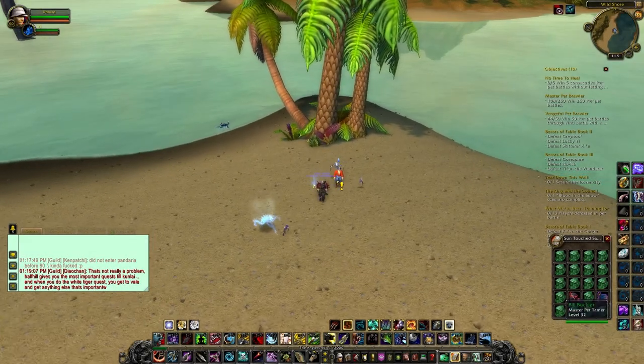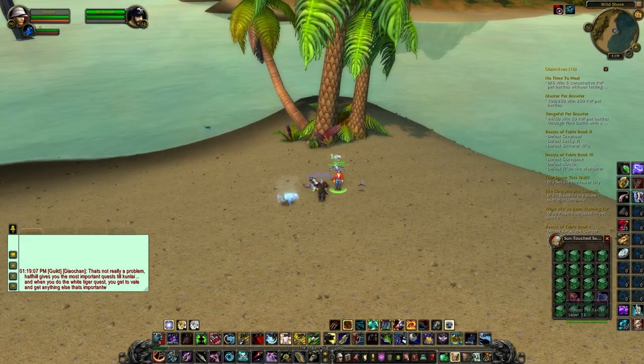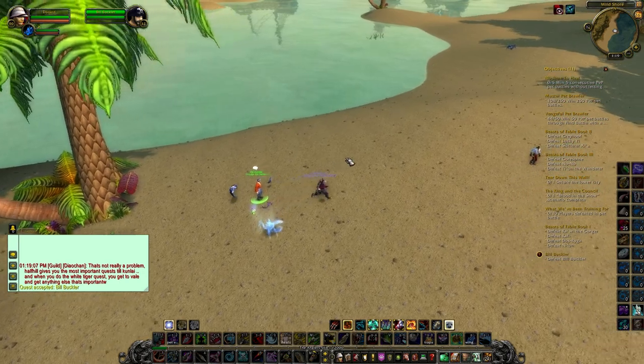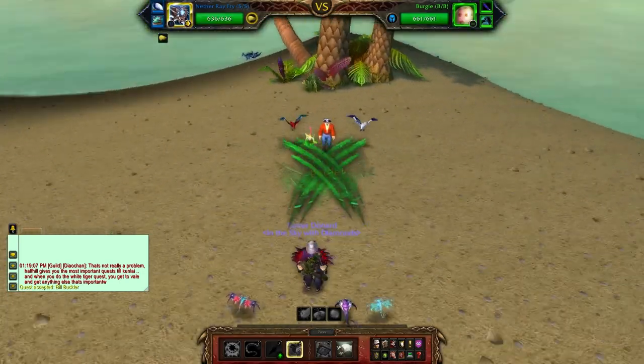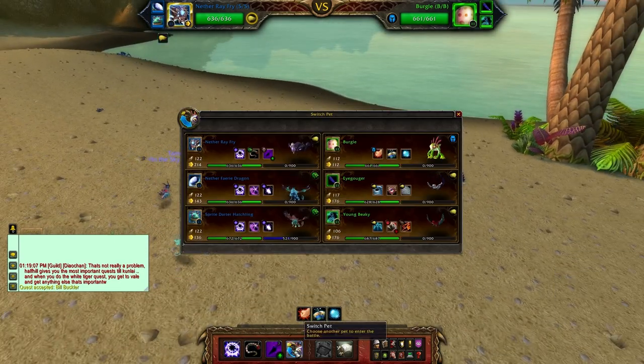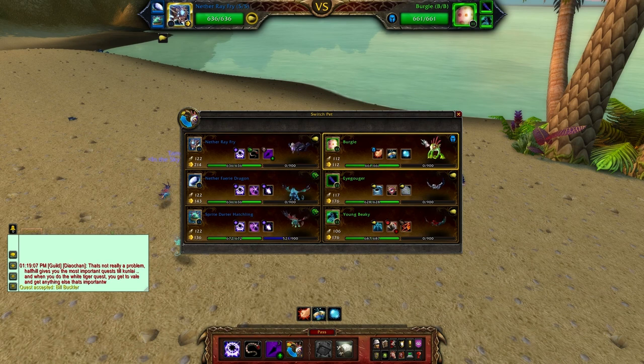Hey guys, welcome back to Tamer Battles. Today we are fighting Bill, who is found on the Wild Shore in the cab of Stranglethorn Field. He will come at you with a murloc, so you gotta watch out for the murloc, and he will also have two flying types.